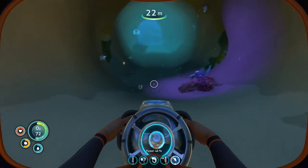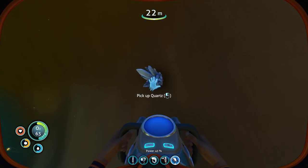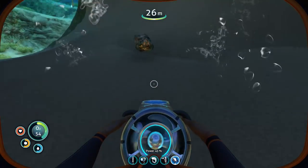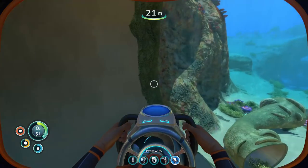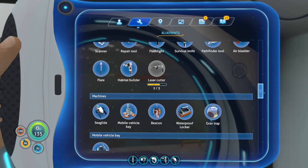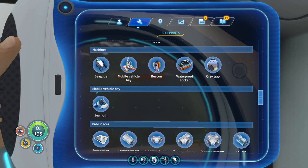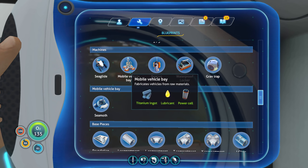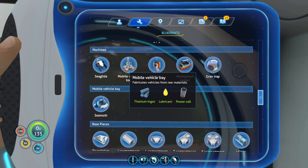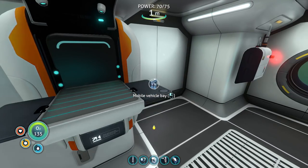Let's swim back and basically patrol the area around our starting spot until we find that last blueprint. Our sea glide is only at 45% power, so we can go pretty far - farther than I thought. Okay, we are back at the base. We've got one silver, we need two to make the rebreather to swim down deeper. I do know how to make the seamoth, but it's in its own category for the mobile vehicle bay - I think we need to make that thing first before we can deploy anything in that category, and I have the stuff to make it.